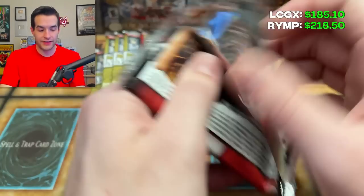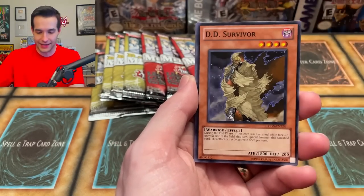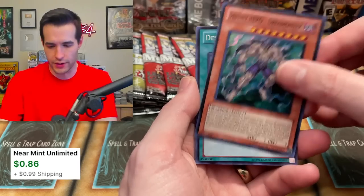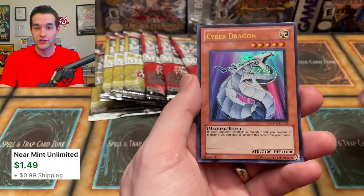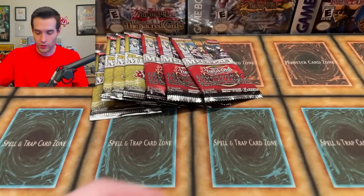Eight total packs left — I want to know the score. I can't wait to rewatch this video after my editor is done editing it. Ruxon Special — it's only the super rare that goes away. We got the Dread Master. Destiny Draw, Cyber Dragon — so we've got both versions of Cyber Dragon, hollow and the regular one. Gladiator's Return with the Infernal Gainer.